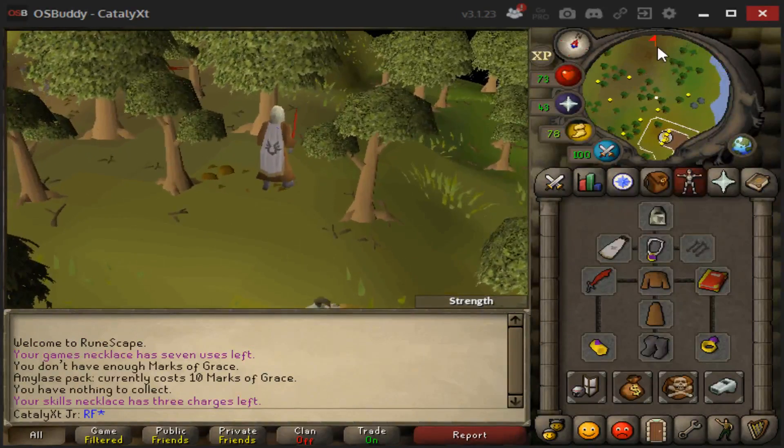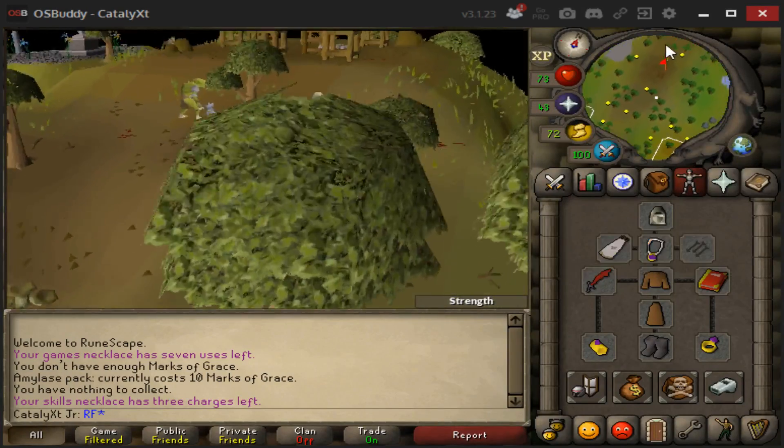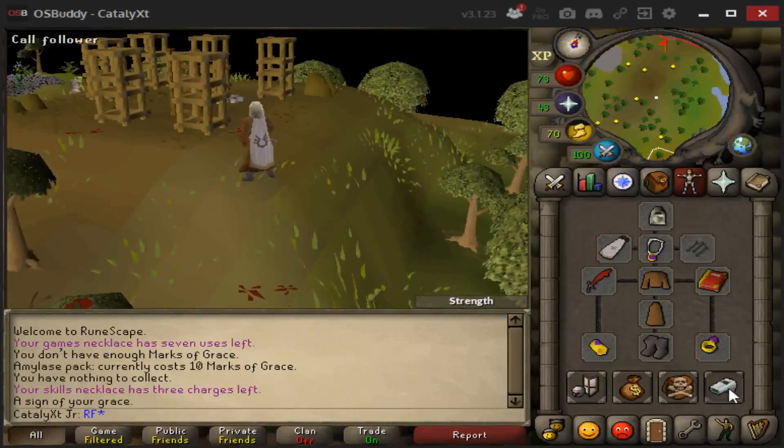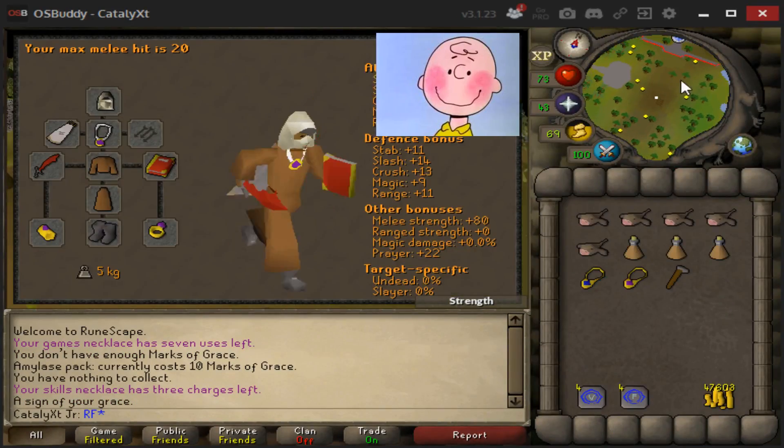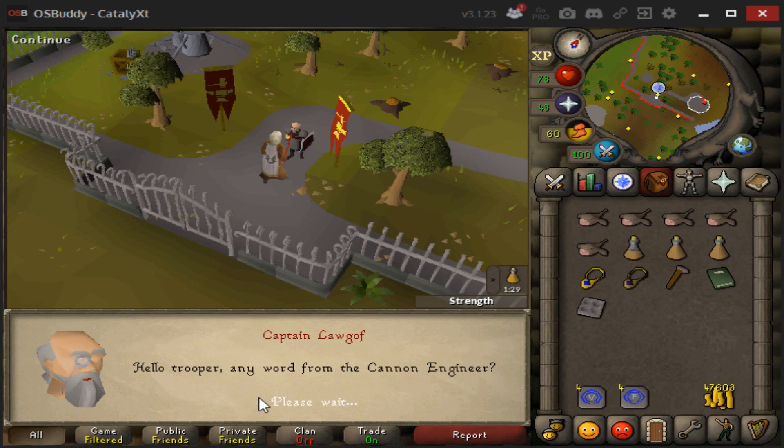Now I'm banging out Dwarf Cannon because this is gonna help me a lot during Slayer. Also picked up the graceful hood and I look sexy as hell. Let's get this done.